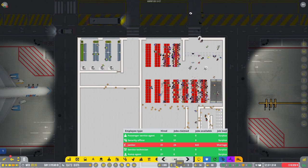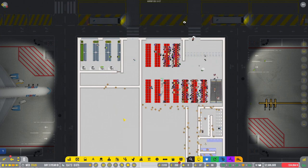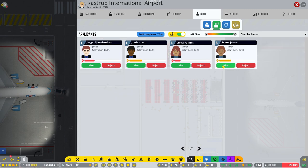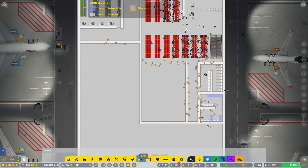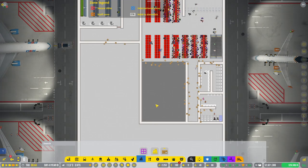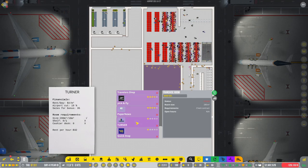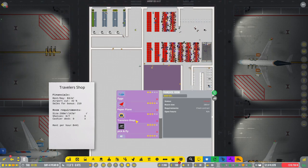Now for some reason I need a ton of janitors — 607 jobs available for janitors. I don't understand. Applicants — hire, hire, hire, hire. I guess it is a big terminal but that many? Shops — shop room. We'll make that a shop room and we can get a lot of shops in here. Traveler's shop — seven shelves.